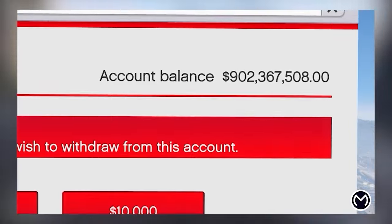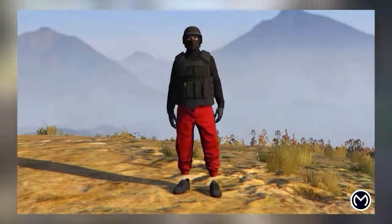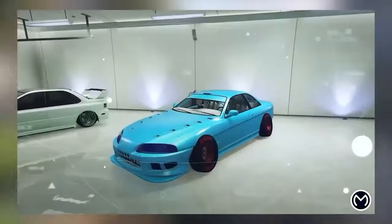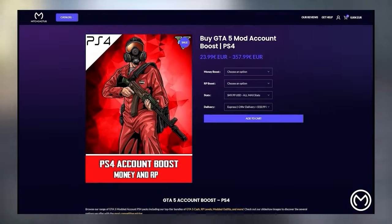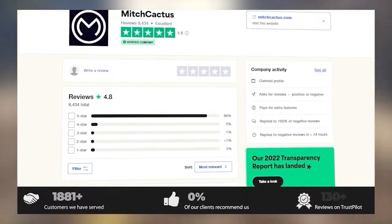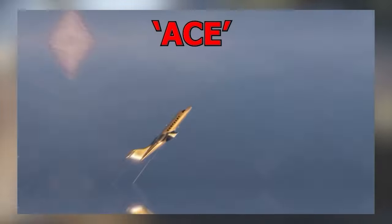Be sure to check out mitchcharacters.com. They provide money boosters and more accounts for PC, PlayStation, and Xbox. They have 5,000 trusted reviews on Trustpilot and 30K members on their Discord. Their website link is in the description and in the comment section. You can use my coupon code 'ace' for an instant discount on your purchases.